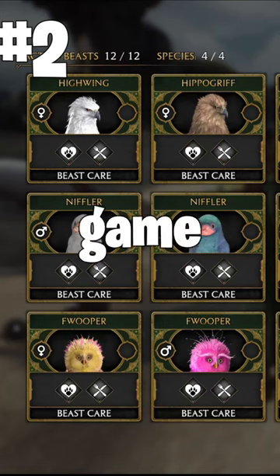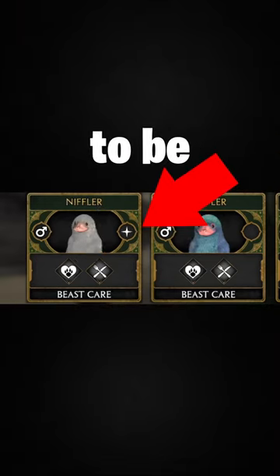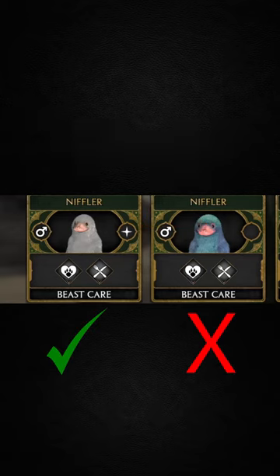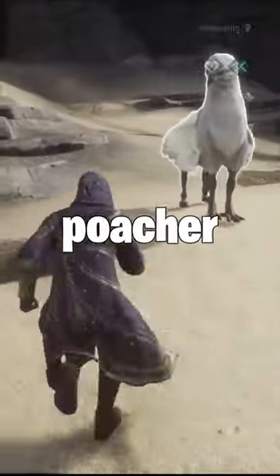You can breed for shinies in this game. As you can see, one of the Nifflers here has a special mark and appears to be a completely different and profound color that isn't like the other Nifflers. You can also sell beasts at the Brood and Peck shop in Hogsmeade.